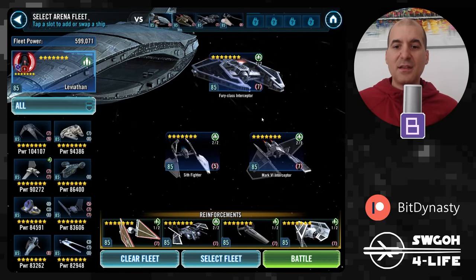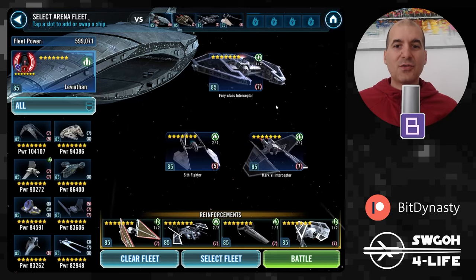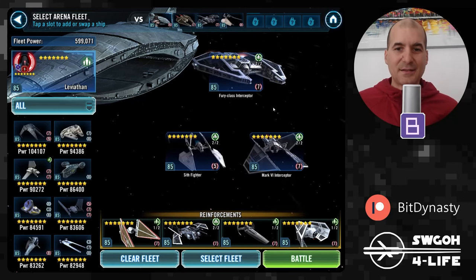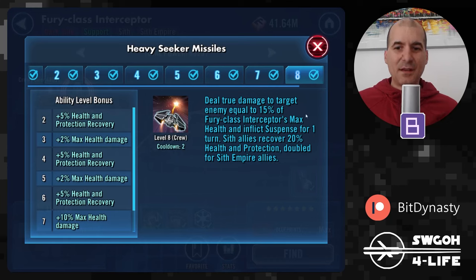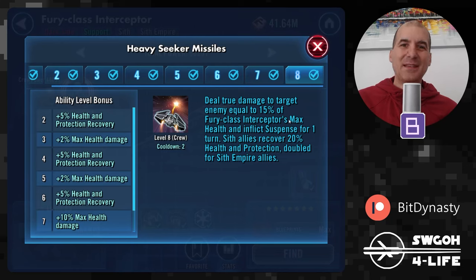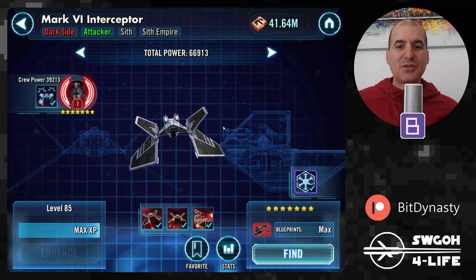This guide will look a little less detailed than my previous Leviathan guides just because there's not a whole lot of RNG involved. I'll first cover some of the key mechanics we'll be using, then run a couple of quick battles to walk you through how this counter works in practice. One thing to note is the Fury Class Interceptor does have a heal ability — I try not to use it if one of my ships is already below 100% health, because healing them back up and getting hit again would give the enemy bonus turn meter.